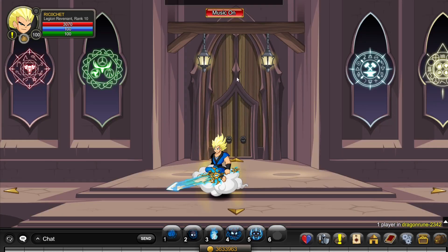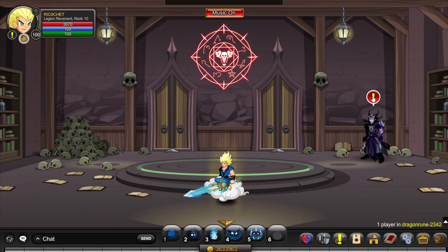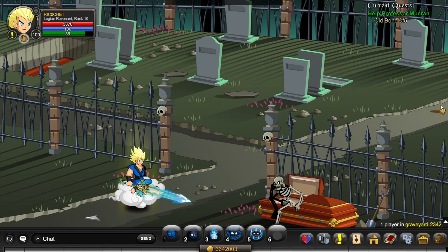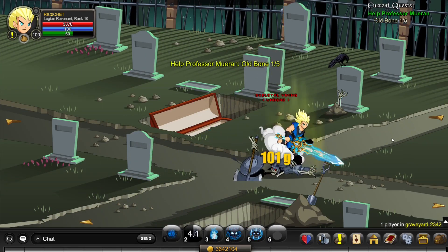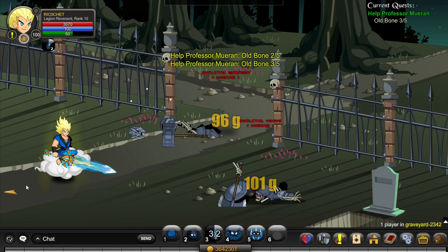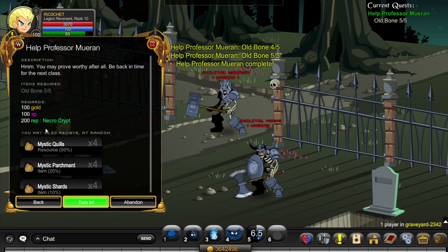To get rank 10 Necrocrypt, go to slash join Dragon Ring and accept the Necrocrypt quests. Then go to slash join graveyard and kill the skeleton there — there are 3 skeletons in this room. This takes less than 10 seconds to do and gives you 300 rep.